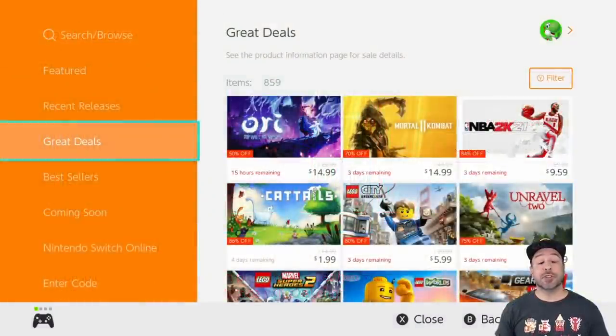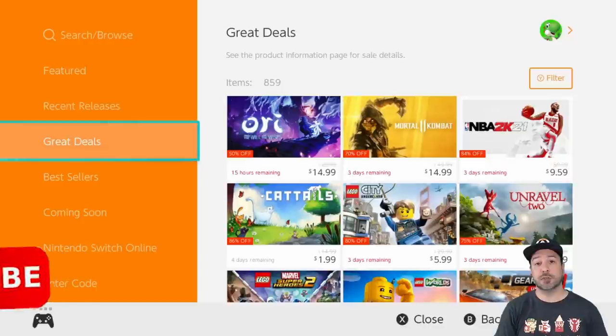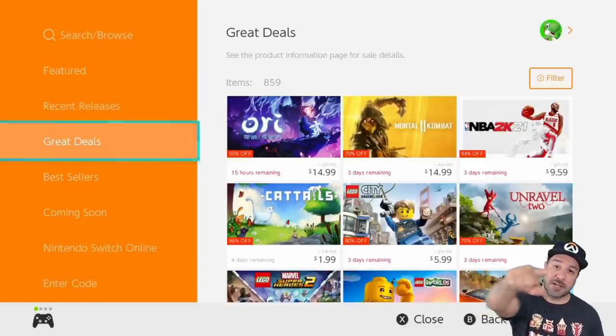That was it for this week's list of amazing eShop deals — another huge list but we got through it. I hope you all have great games to pick up this week. Don't forget: if you want to participate in next week's giveaway for the five dollar eShop gift card, check out my midweek video of eShop deals under five dollars. And the best way to support the channel is to hit that like button, subscribe if you aren't already, and hit the notification bell so you know when future videos come out. Hope to see you in my next video.